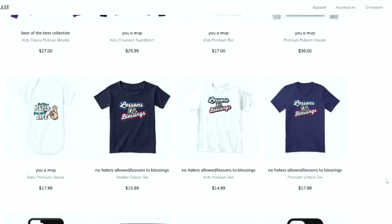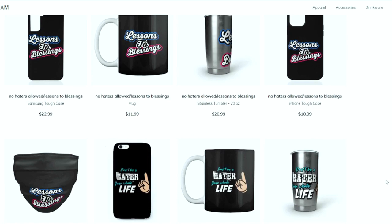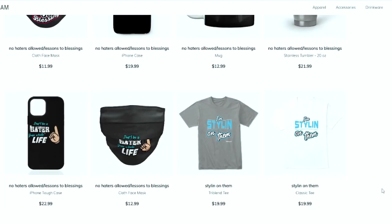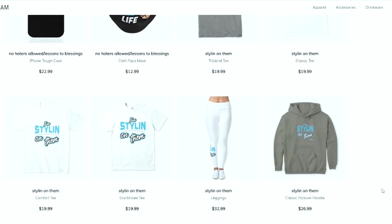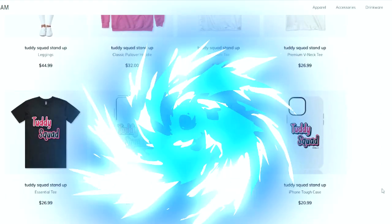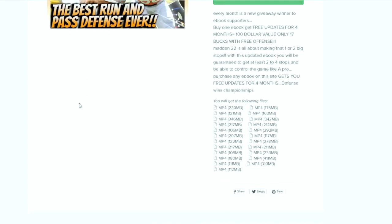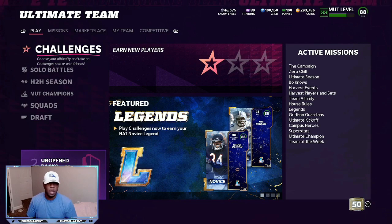Let's get into today's method. This is your one-stop shop for all Madden needs — whether you're looking for fly merchandise, e-books, a Patreon membership, or you just want to become part of the Tutty Squad. I appreciate all the love and support. Everything is in the link in the description. Let's get it.